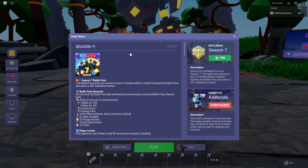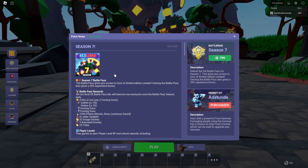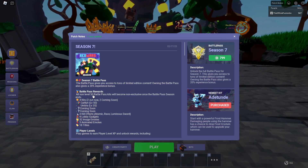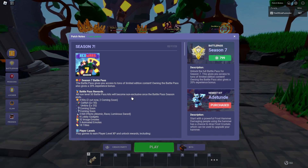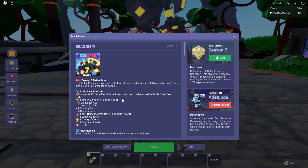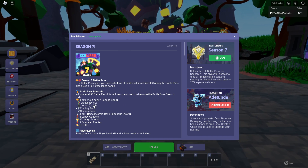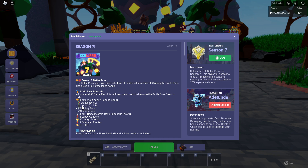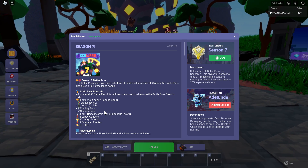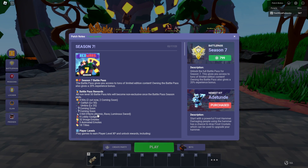Alright, Season 7 is out! The battle pass gives you access to tons of limited edition content, and owning it also gives a 20% experience bonus. All non-level 50 battle pass kits will become non-exclusive once the season ends. There are four kits total — two out now and two coming soon. The two available now are the Caitlin and the Umbra kit. That's interesting; usually we get three starting off.